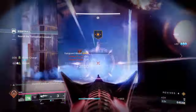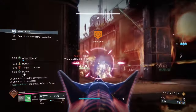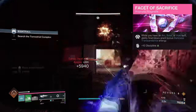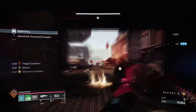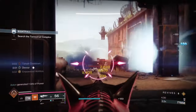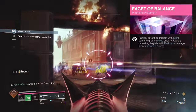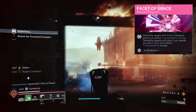For aspects and fragments, we have the following: Feed the Void, where defeating targets with any ability kills will activate Devour. Helion, where activating your class ability will produce a solar mortar that lobs flaming projectiles at distant targets and scorch them. Facet of Sacrifice, where while you have an arc, solar, or void buff, ability killing blows will grant bonus darkness transcendence energy. Facet of Hope, where while having an elemental buff, your class ability regenerates faster. Facet of Protection, where while surrounded by enemies, you are more resistant to incoming damage. Facet of Balance, where rapidly defeating light targets grants melee energy and rapidly defeating dark targets grants grenade energy. And Facet of Grace, where defeating targets with your kinetic weapon grants bonus transcendence energy.